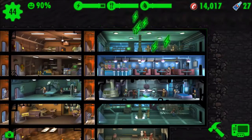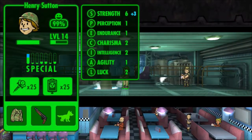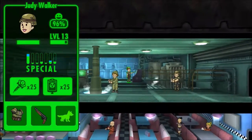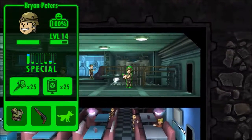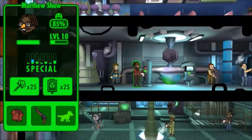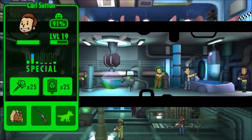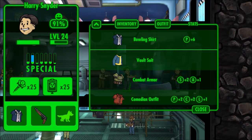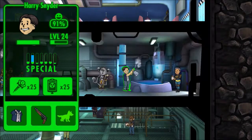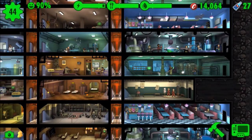I encourage you to build these training rooms and put dwellers in them so they can raise their SPECIAL stats. I've put several dwellers in the weight room and they're near max strength already. I've also put someone in the armory and he's near max perception — he's at nine. Outfits are also really crucial here: one dweller has perception six just from his outfit, which I got lucky with. Always put your dwellers in these rooms to increase their SPECIAL stats.